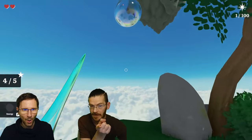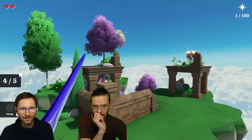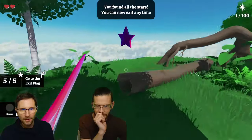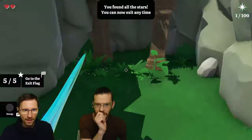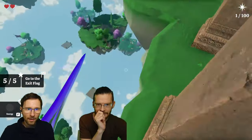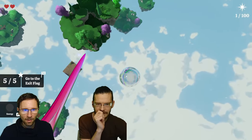That thing is definitely a gravity bubble. Let's go — boing! Nice. Look out though — okay, let's go. You found all the stars — it was really nice here. Let's go back to find the exit. Something's glowing — exit! Where's the exit? There it is — boing. Bubble!